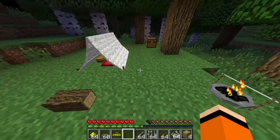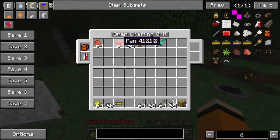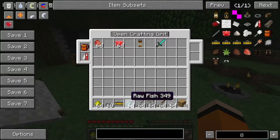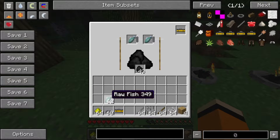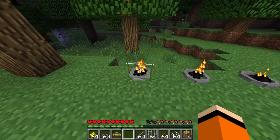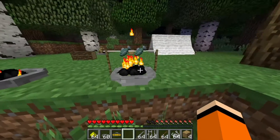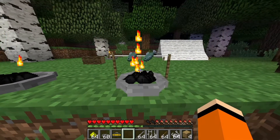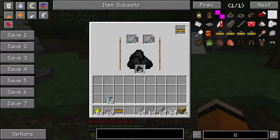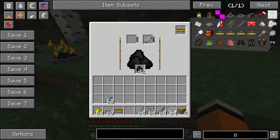Wenn wir das dann da rein tun, haben wir hier ein erweitertes Menü. Da können wir dann Sachen drin braten. Zum Beispiel können wir da jetzt erstmal ein bisschen Fisch rein tun. Dann seht ihr quasi auch schon, wie das da richtig schön auf dem Lagerfeuer drauf liegt und gebraten wird. Man muss auf jeden Fall aufpassen, dass diese Fische nicht verbrennen – das kann tatsächlich auch passieren. Wenn wir reingehen, sehen wir, jetzt sind die Fische gebraten und dann läuft da nochmal so eine Leiste nebenan runter.